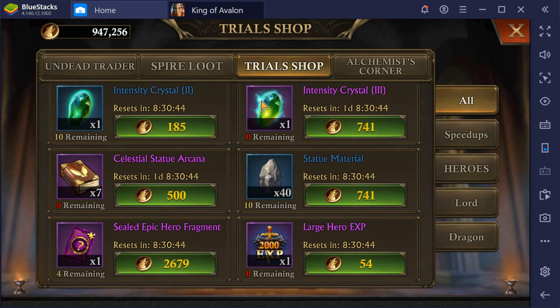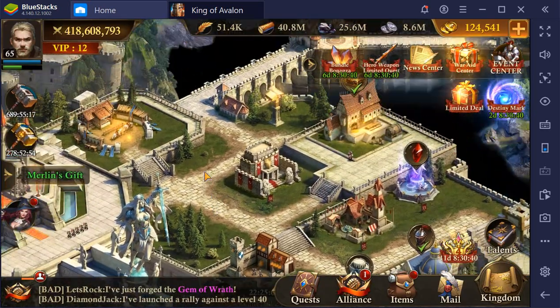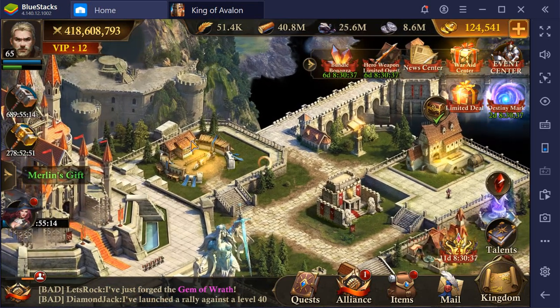And from a number of events, there is now Hegemony Incot and Celestial Statue Arcana available. That's quite nice.